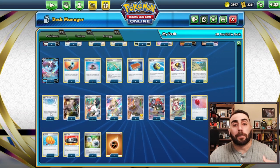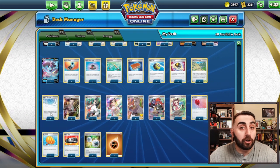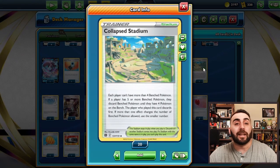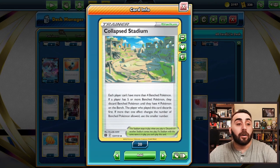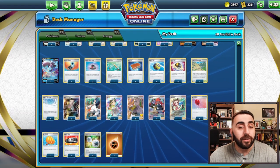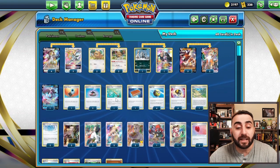A couple of Path to the Peak to stop our opponent from using Star Portal, their own Starbirth, or Fusion Strike System. Collapsed Stadium is also going to help in mirror matches and against opponents who want to build a strong bench — Mew, Palkia, Arceus Inteleon, Regis, anything that wants to build a strong bench. Collapsed Stadium means you can only have four Pokemon on the bench each, and there's just a lot of stuff going for this deck.